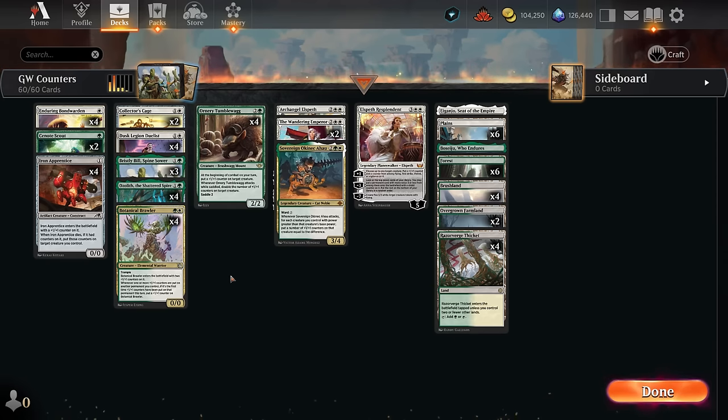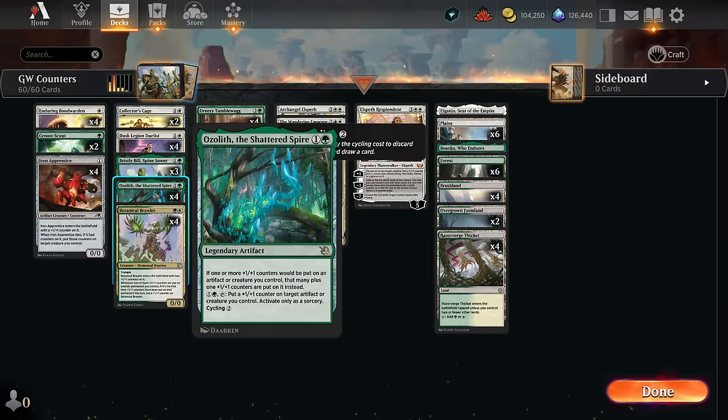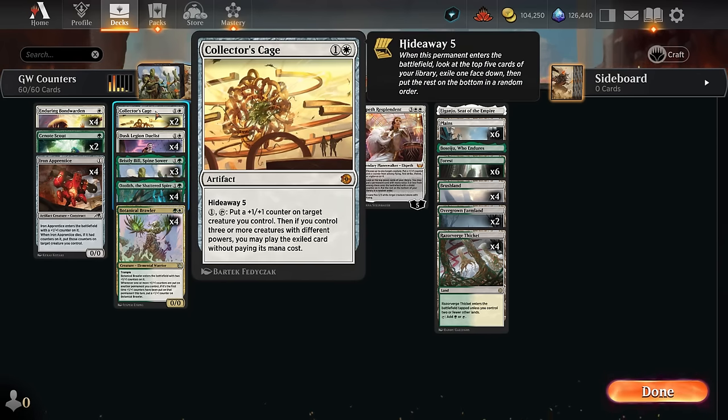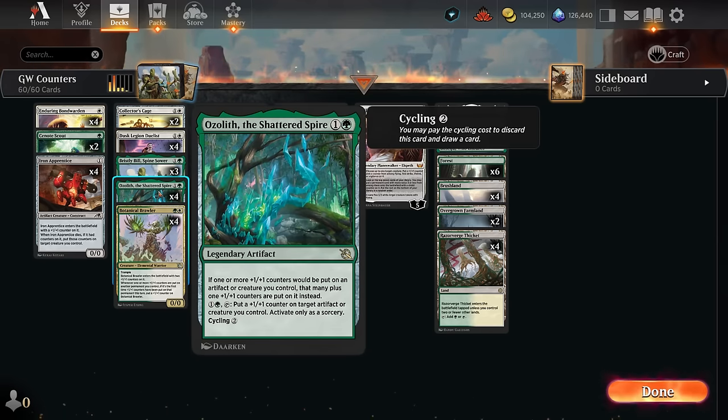We've got some of the usual suspects at one mana with Iron Apprentice, which enters with a plus one counter on it, and when it dies we can move all of its counters onto a different creature — a relatively safe investment, assuming it doesn't get exiled. We can even double its counters when it enters if we have an Ozolith on the battlefield, which gives us an additional plus one counter each time, and for two mana can give a creature a plus one counter. If we have both Ozolith and Cage in play, the Cage is the better way to give us counters since it's cheaper and can be used at instant speed.